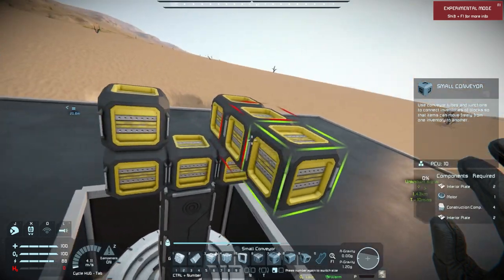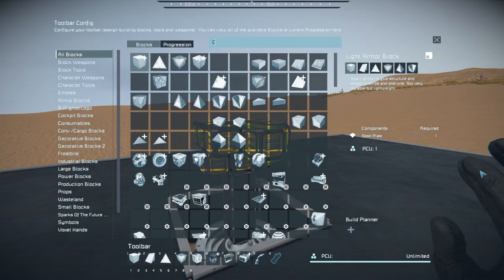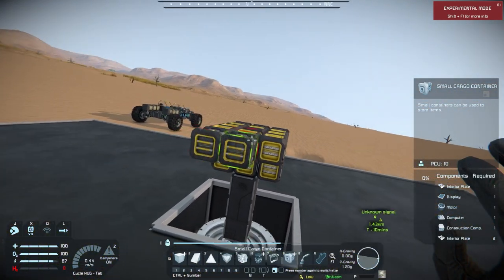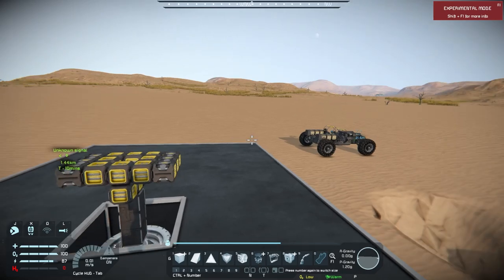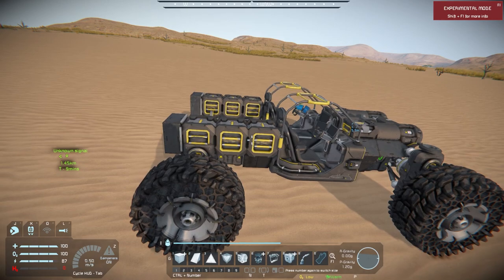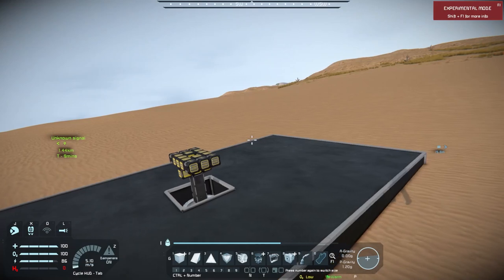And then of course we need the 3x3 so that way we can connect to the cargo container. So if we grab a 1x1 — just like that and right there — that is the back of our jeep. Or at least part of it. Now of course there's still wheels. I think I put some batteries in there for a little bit more power, because I did have to get rid of a few batteries to change some things up. I put batteries there so that way I can get rid of some others somewhere else.